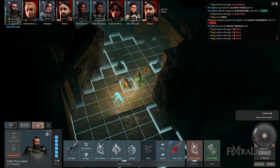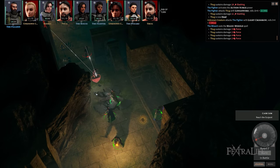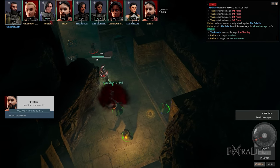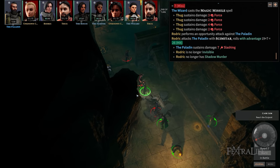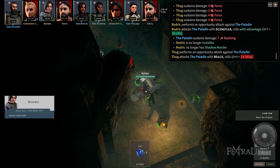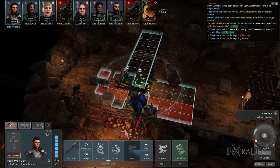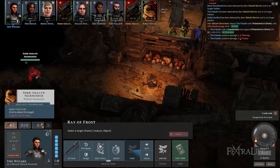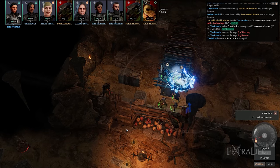Dice rolls also play an important part in how you experience Solasta because all of the rolls you make are displayed on the screen. You can even customize their appearance in the dice settings in order to differentiate one action and damage type from the other. Additionally, you can see the computations behind each roll and how it affects combat, so it's a great way to assist players who want to maximize their character builds or to learn more about D&D in general. Overall, Solasta's combat is very engaging and Tactical Adventures has done a great job of getting the mechanics right for newcomers and veterans alike.